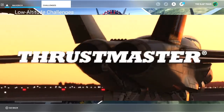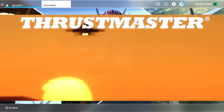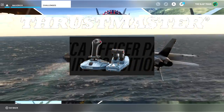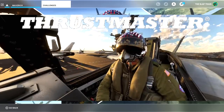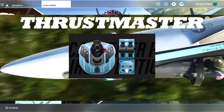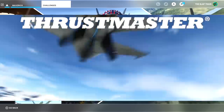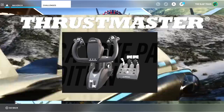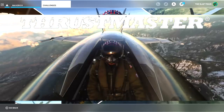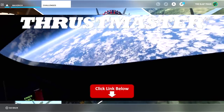Huge thank you to Thrustmaster for sponsoring today's episode. We are going to be using the T-Flight HOTAS One system. They have other flight sticks too — the Thrustmaster HOTAS Warthog dual throttle setup with joystick, which is a really nice one. There's also the TCA Captain Pack Airbus Edition with the double throttle setup and that beautiful blue layout. And Thrustmaster recently came out with the TCA Yoke Pack Boeing Edition — that is very clean. It has double sliders on the throttle; it's gorgeous. Click the links down below to get set up.